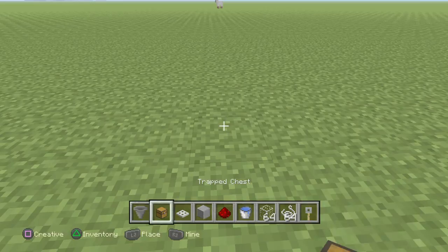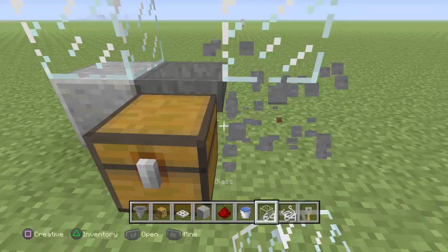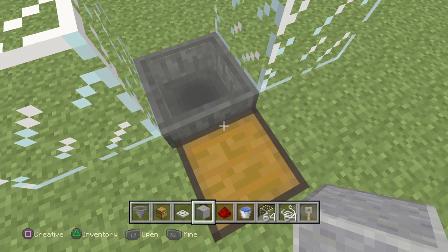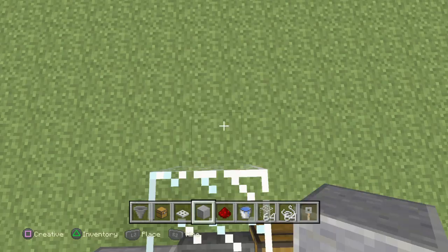First, put down the chest and put the hopper going into the chest. Then put one block on each side and place a glass block on top of them, then break the bottom blocks. I recommend glass because the more sunlight you get toward the AFK fish farm, the better chance you have of catching something rare.